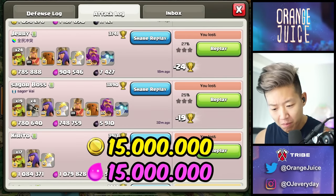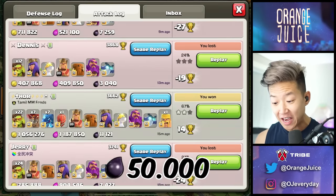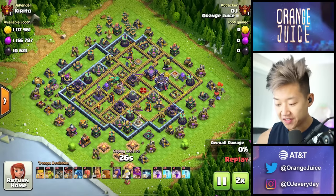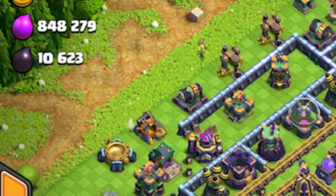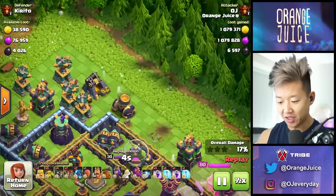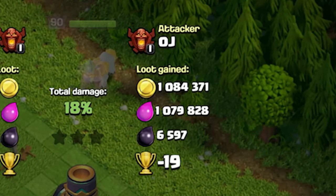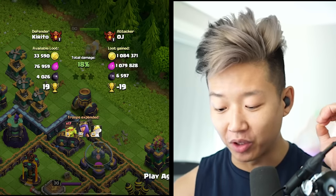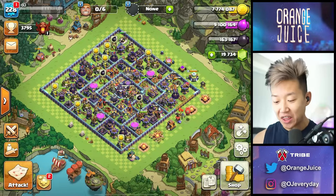This is basically 15 million resources in loot with just sneaky thunder loon and 50,000 dark elixir. The beauty of this — you only need to send in one goblin for each storage collector. Polish it off with the queen: 1 million resources. This is why it's so valuable. This is the best troop in the game. I could get two stars any day with sneaky thunder loon.